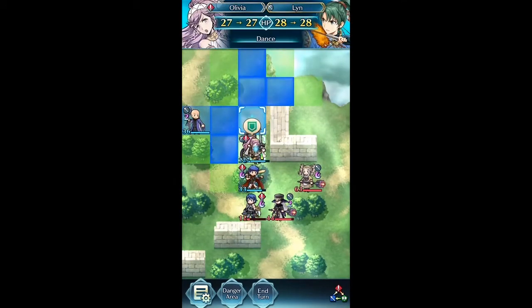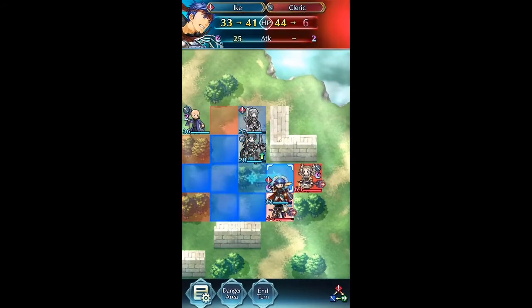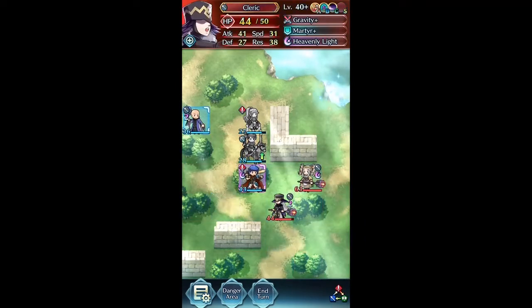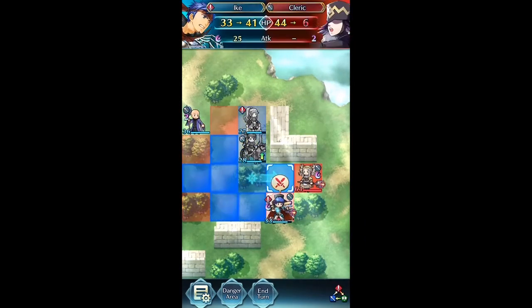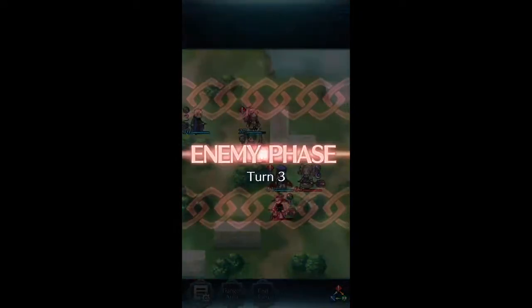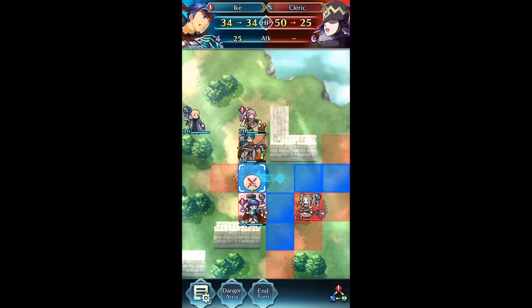So here, Lynn will need to take him out twice, but if you have any sort of special on her, that won't be an issue. That'll also make it a lot easier to take out this Cleric. And then we move Vanguard Ike over just to make sure Bolin doesn't get hit by both Lyssa and the Healer.